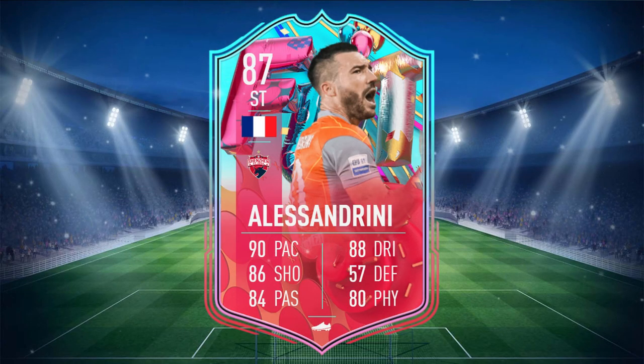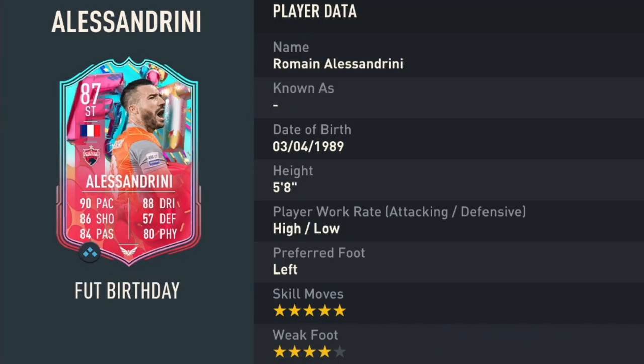Alessandrini is an 87-rated card with 90 pace, 86 shooting, 84 passing, 88 dribbling, 57 defending, and 80 physical. He stands at 5-foot-8, has high/low work rates, is left-footed with 5-star skill moves and 4-star weak foot.